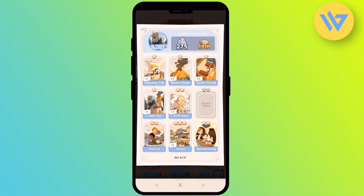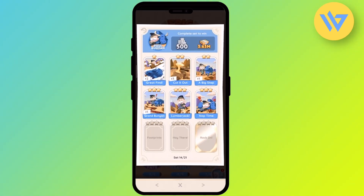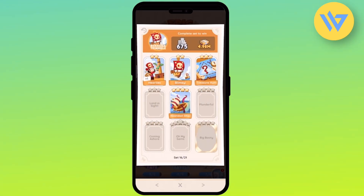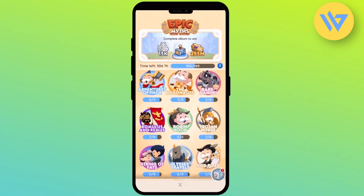Depending on the group, the number of dices will automatically change — if the group is harder and more difficult, the number of dices increases. This is the most difficult group over here, so if you complete this card collection you will be able to get 18,000 dices. If you collect all the cards in all the groups, you will be able to get 15,000 dices, 225 million cash, and a free token as well.